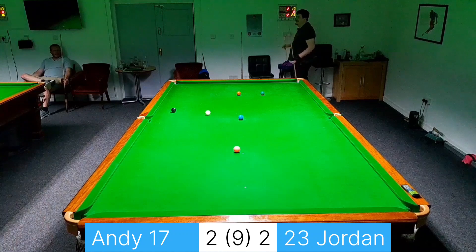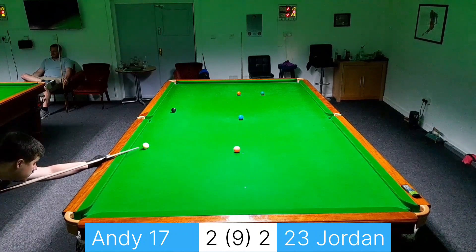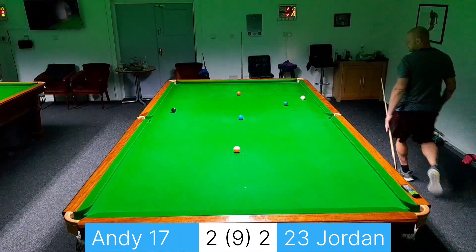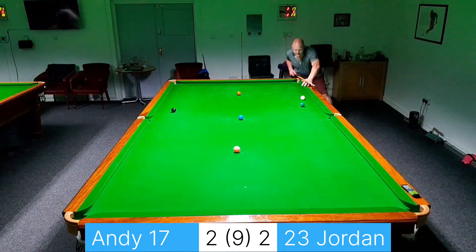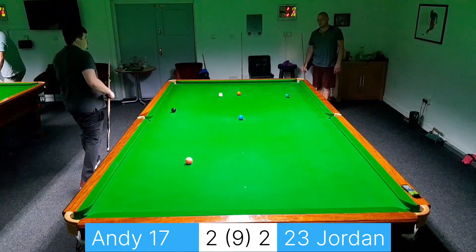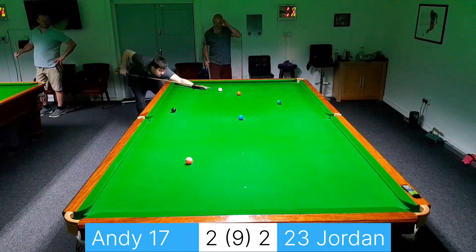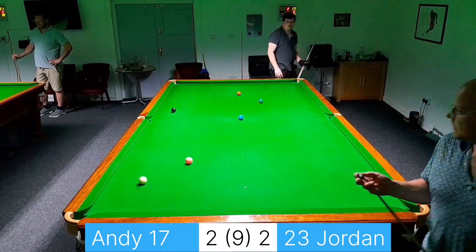I did snooker myself unfortunately, but that did graze the green so no foul points awarded. Now what are we going to try with this green — down past the pink into the left corner? I was playing the running-through shot, hoping that if I did miss the green the cue ball would stay down that end, but unfortunately it's come up and I managed to fluke a snooker — so apologies to Jordan about that, that's awful. But thankfully he's managed to wriggle out of it.